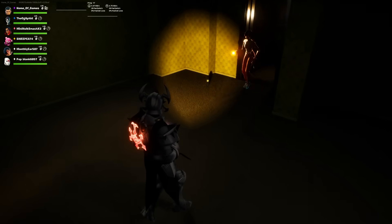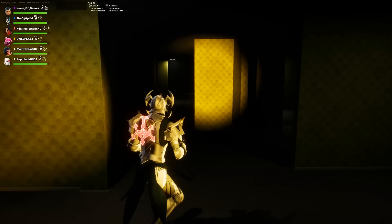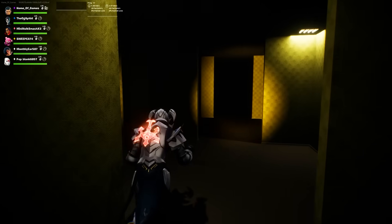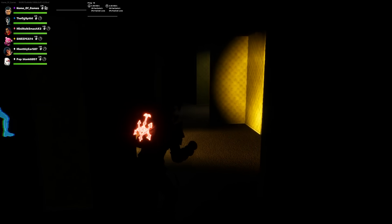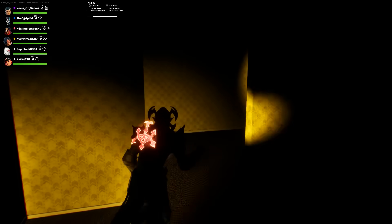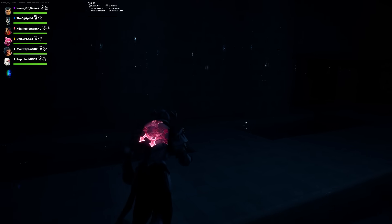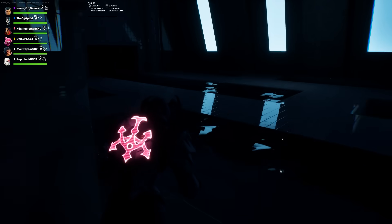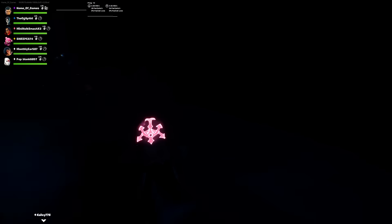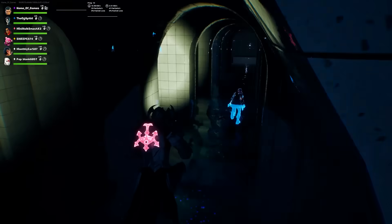Moving on to our next map, this one is actually the Backrooms. If you don't know what the Backrooms is, it's basically an online urban legend that started somewhere on the internet back in 2019. It's gotten pretty popular over the past few years, and this was the first thing somebody thought to make. Basically, this map is essentially a horror island. You start off spawning in a mysterious area where everything is extremely dark, and they do give you a flashlight, which helps out a ton.